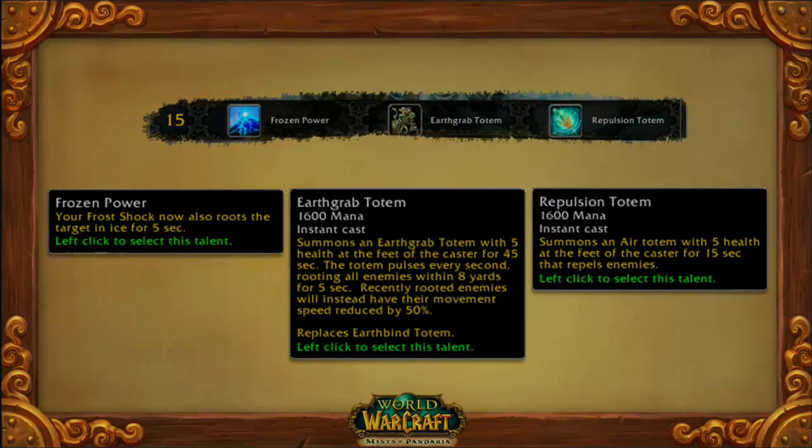Earth Grab Totem, which I mentioned before, is a big AoE root totem. And Repulsion Totem keeps targets from getting close to you.